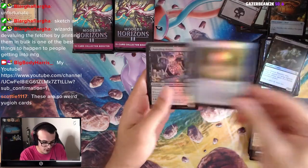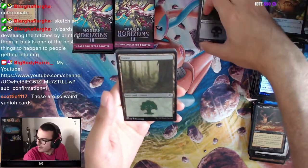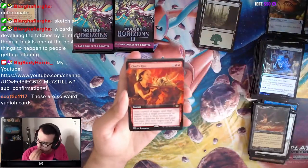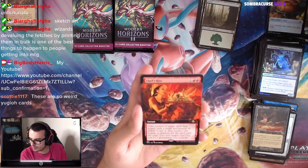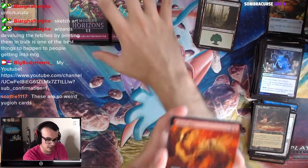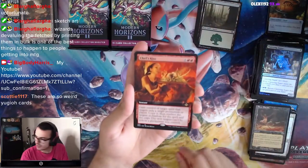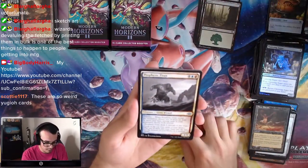There's our Zuran Orb — got a lot of Zuran Orbs. Foil Forest. Another Chef's Kiss. Prophetic Titan. Moderation — 3-mana enchantment: you can't cast more than one spell each turn; whenever you cast a spell, draw a card. I don't know how I feel about that.